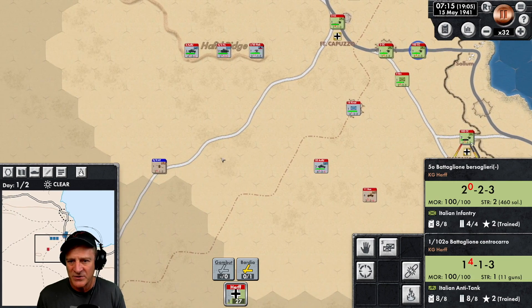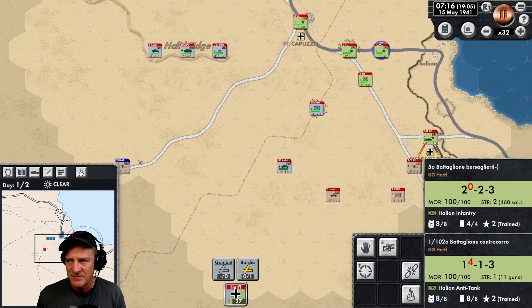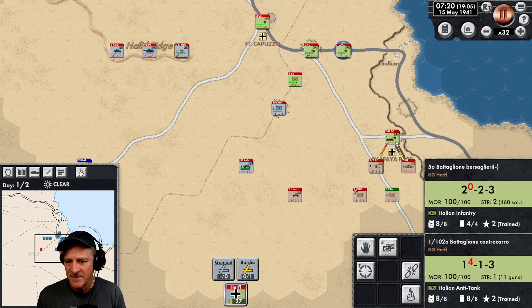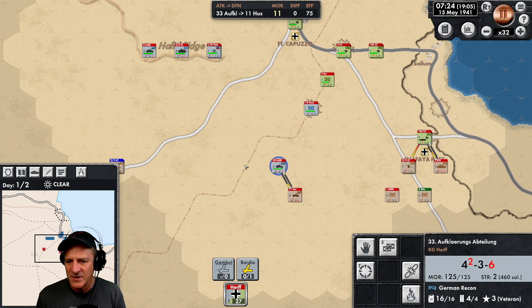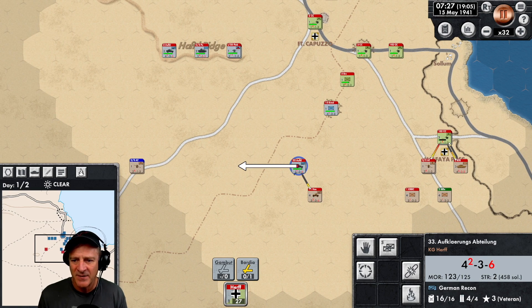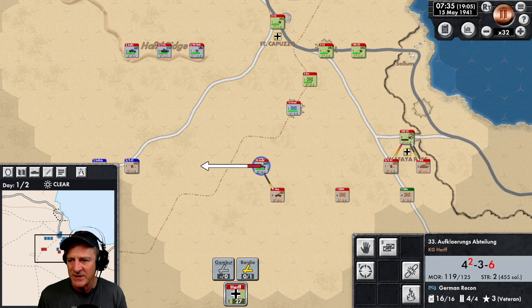Here comes some more forces — anti-tank units. A major thrust from the southeast. I want to get these riflemen up into the strong point. I'm going to pull some guys away from this engagement — I'd rather have them sneak behind enemy lines and make a mess of things, because they don't need to be in supply, whereas other units do. We're trying to get our guys out of here. A lot of forces showing up now.